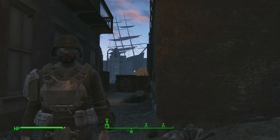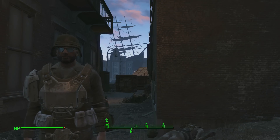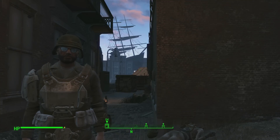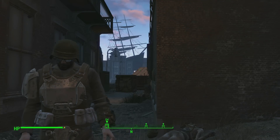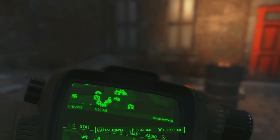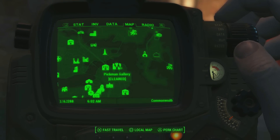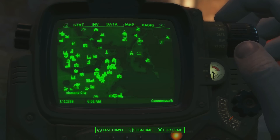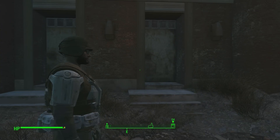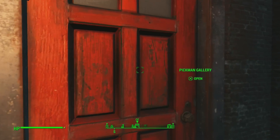Today I wanted to show you how to find a hidden quest in Fallout 4 which will lead to a unique weapon, and how to find the lockpicking bobblehead. We're at Pickman's Gallery - this is north of Goodneighbor, south of Bunker Hill, and northeast of Diamond City. Let's go inside and I'll explain everything you need to know for this quest.